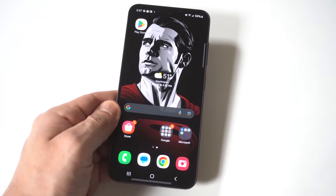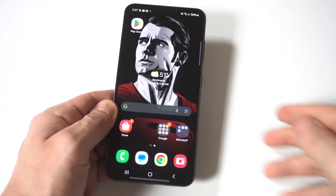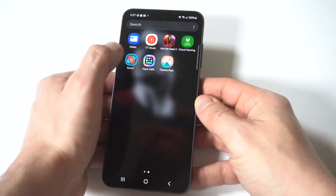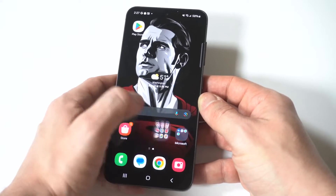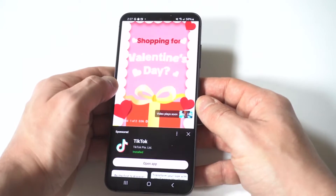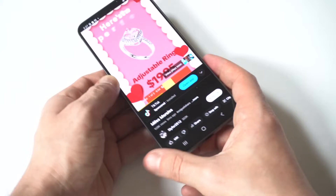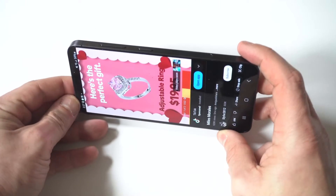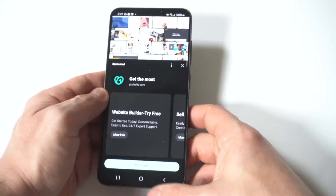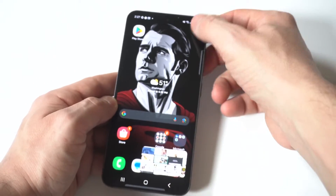I'm going to be giving a tip on how to turn the screen rotation on and off on your Galaxy S24 or S24 Ultra. I'm going to show you an example — sometimes when your screen's not rotating it can be frustrating. I'll let this video play on YouTube, and when I try to switch from portrait to landscape, it doesn't rotate. The reason for that is because it's stuck at the top.